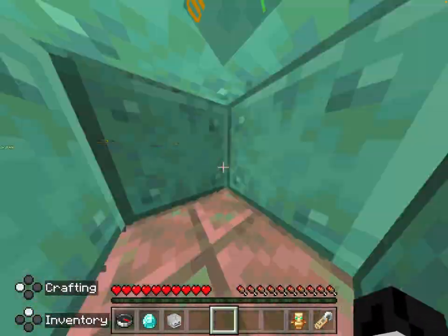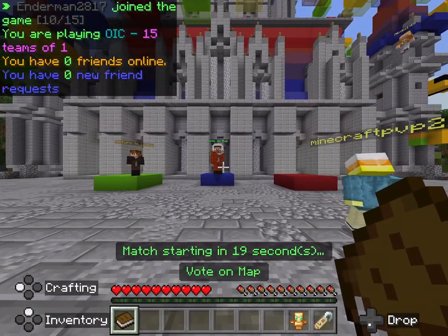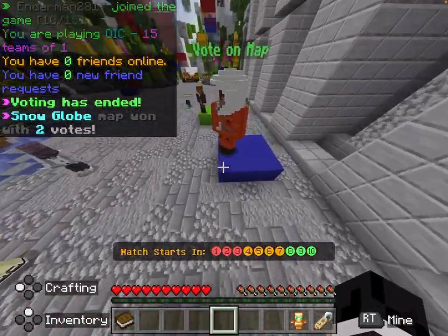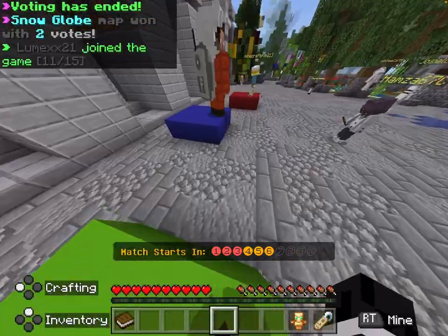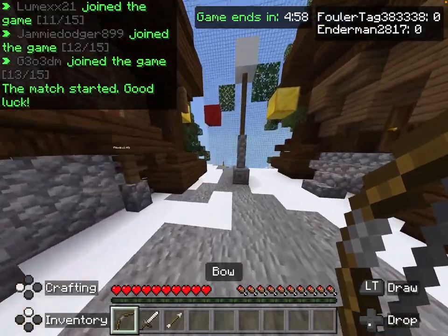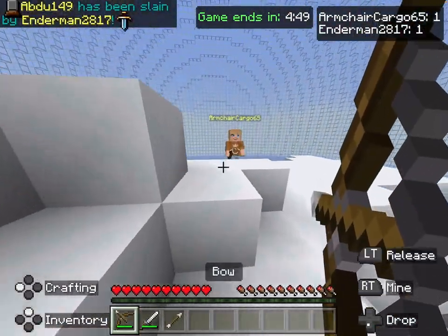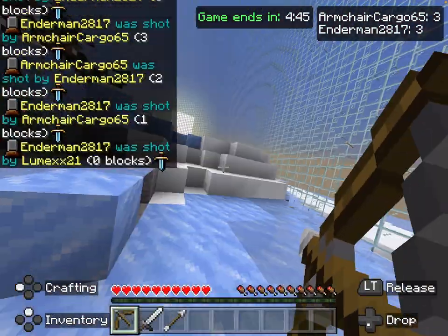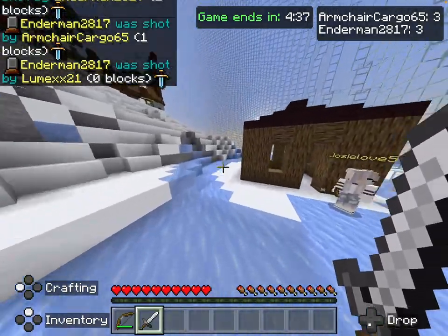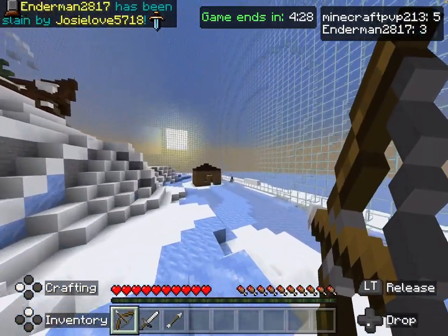One thing I love to play on Lifeboat Network is Sky Wars, and there's also a game called One in the Chamber which is really fun. The best map for it is the Bazaar. Basically you have a bow and sword - if you hit someone with your arrow they die instantly, but if you miss you lose your arrow until you kill someone. If you get the first shot and keep your crosshair on them, you've probably won.